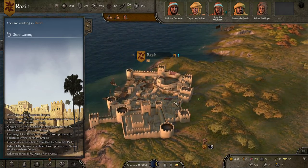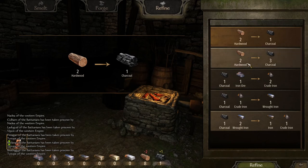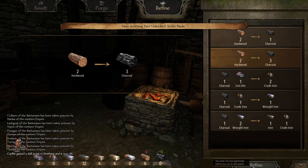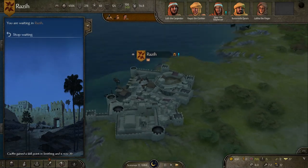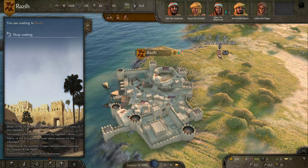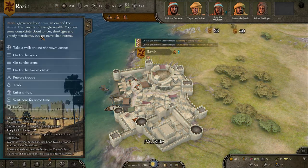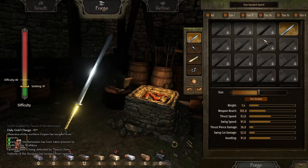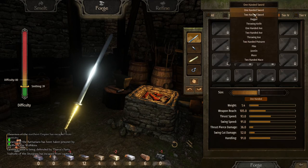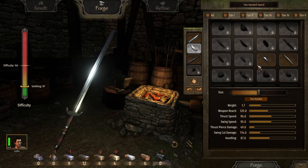We get our stamina back, go into the smithy, and smelt. We get our daggers broken down — fantastic. Now all we have to do is essentially make that sword. We got pretty lucky, honestly. Getting tier four blades this early doesn't happen constantly, but it's not impossible — it's actually more common than you might think. Now all we really have to do is go to the two-handed tab, go to the tier four blades, and grab the sword.